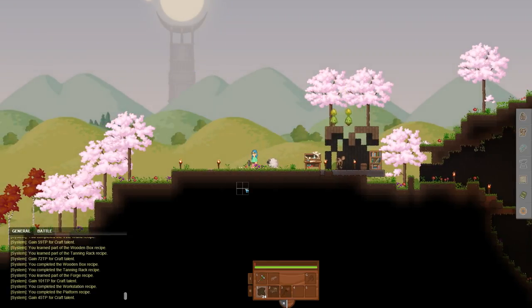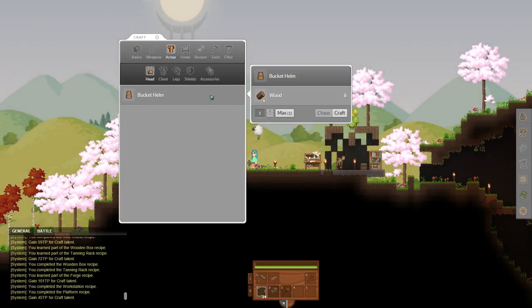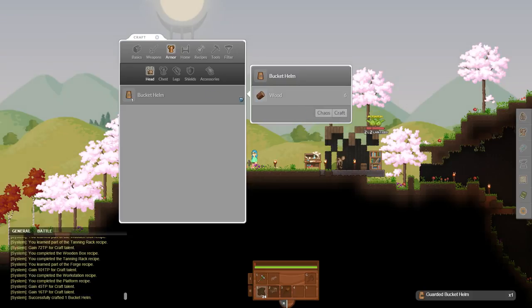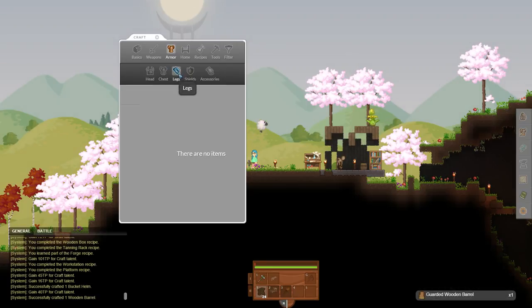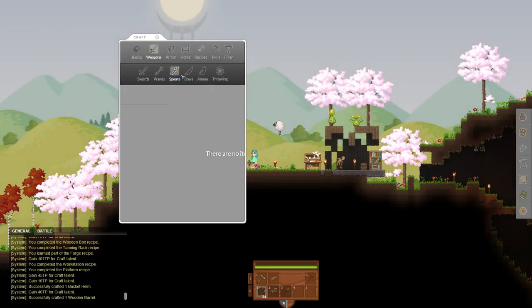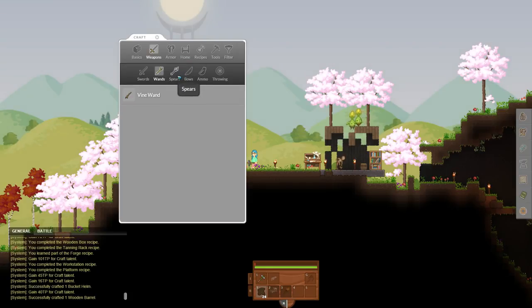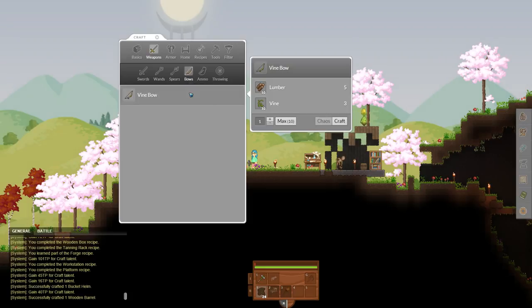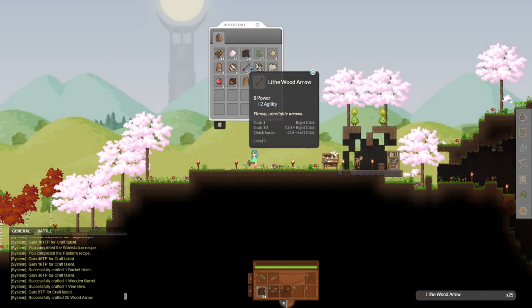Now, a nice thing to note is if I go through all of these tabs, there are things that I couldn't do before. I can create a bucket helmet made out of pure wood, I can create that wooden barrel which is a chest piece I showed off earlier, and quite a few other interesting things. If I go through here, you'll see there are wands, which will basically strengthen your magical power, making magical attacks more powerful. And then there's my personal favorite — the bow. I love using the bows, and I can craft them now.